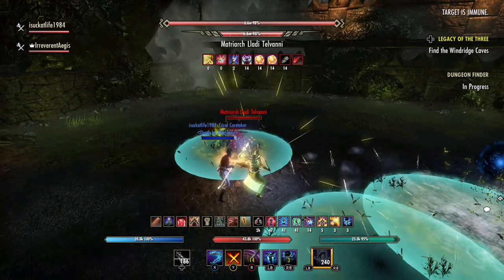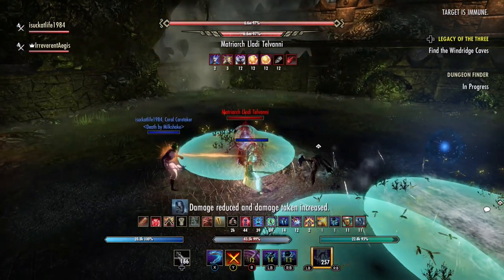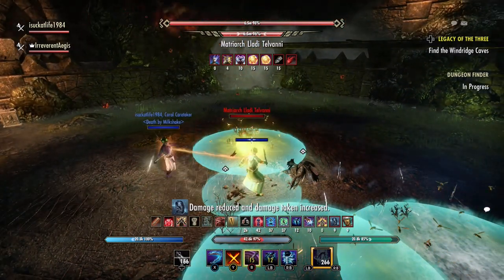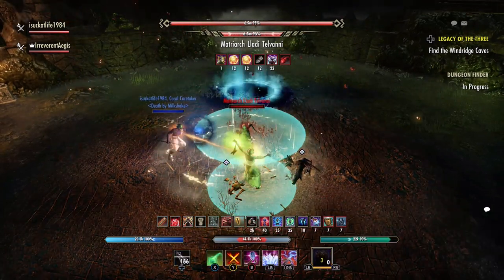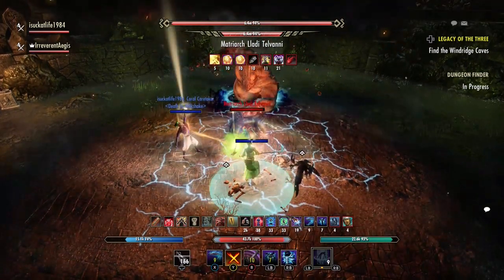One thing in particular for you to look out for as the tank is her ranged heavy attack, because it puts a heal check on you. It makes your health bar go white, and you can't heal normally until you heal through the white bar. Unlike many heal checks, however, you can self-heal out of this. You should roll dodge the heavy attack though — that way you don't need to deal with it.